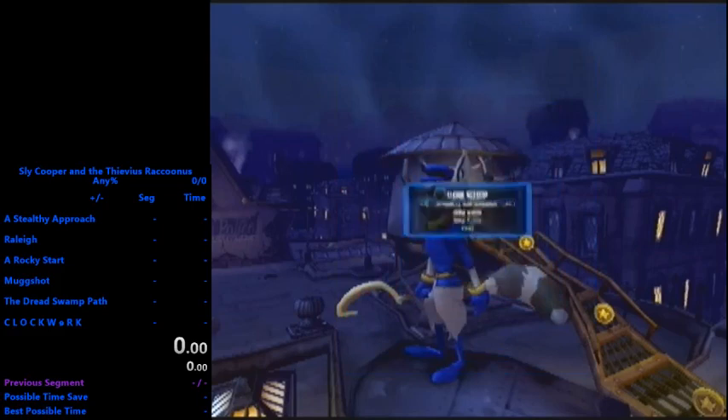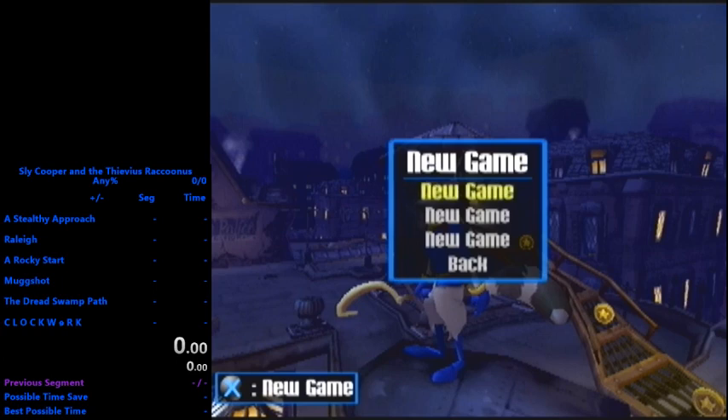What you first want to do is clear whichever file you're starting on. It doesn't matter which one you pick, so long as you start from selecting a new game file. As soon as you press X here is when you start the timer. Right afterwards, press the start button - I prefer to mash. Then press start to bring up the pause menu, go down to options, and load the game.